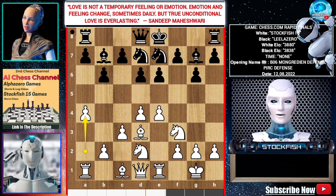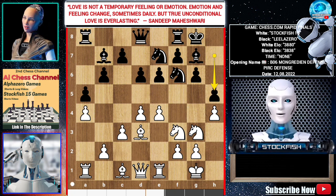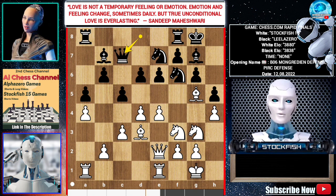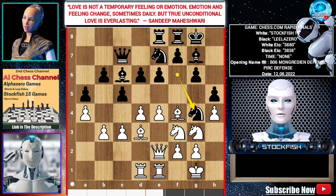I played a4, a5, Knight f1, castle, h4, Knight f6, Knight g3, h5, Bishop g5, c5, Queen e2, Queen c7, Rook d1, Bishop c6, b3, Rook e8, Bishop f4, Knight g4, Bishop a6, Rook d8, Bishop c4.